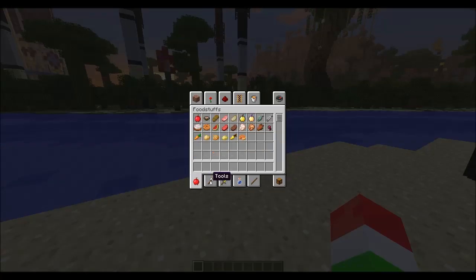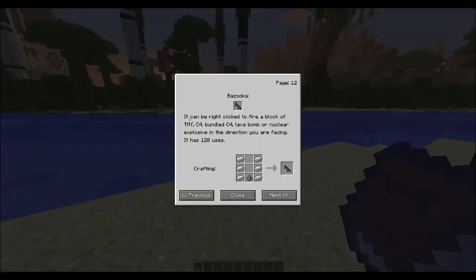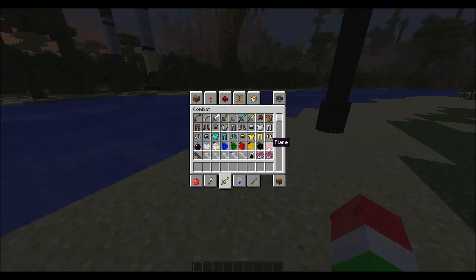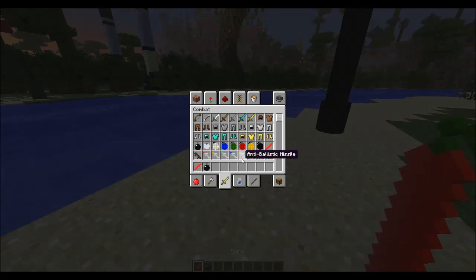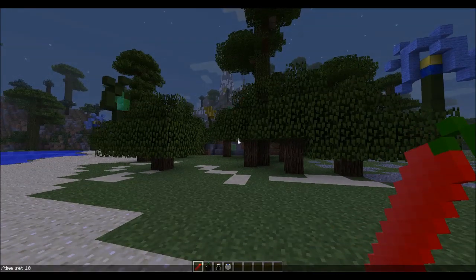Here we have a bazooka — I haven't figured out how to load it yet. Looking in the book, it says it can be right-clicked to fire a block of TNT, C4, bundled C4, lava bomb, or nuclear explosive in the direction you're facing, which is pretty interesting. We also have a Molotov cocktail, a water bomb, and all the missile types: regular missile, lava missile, nuclear missile, explosive fragment missile, and an anti-ballistic missile that basically protects you.